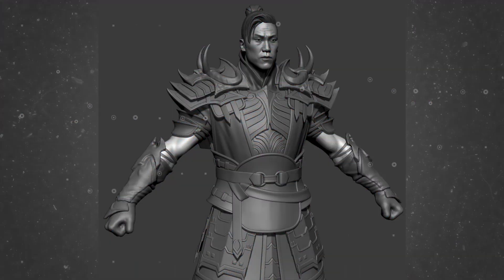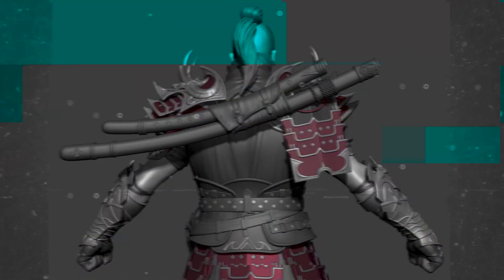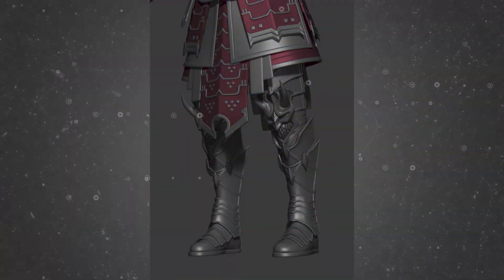Then it was time to put D's mocap to good use, linking the capture data to the rigged model so Saito could move, swing his blade, and cast attacks.